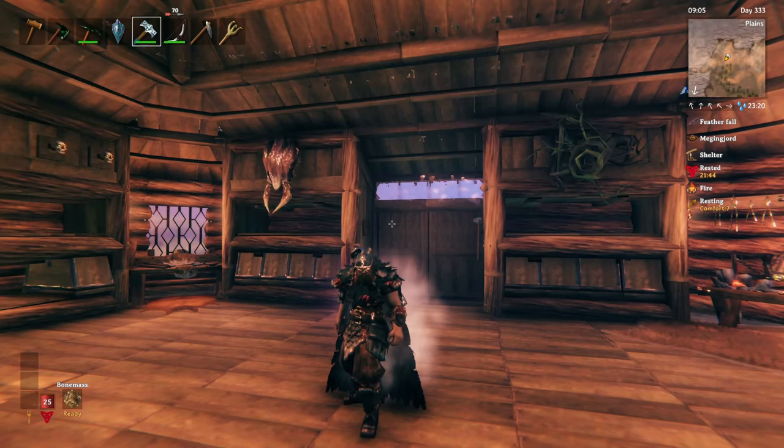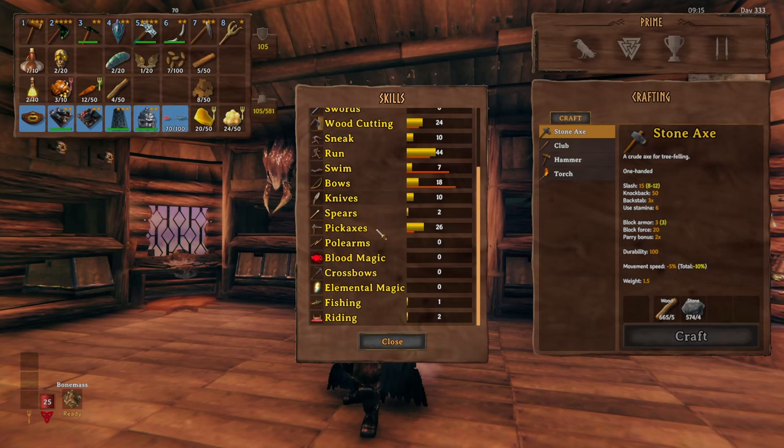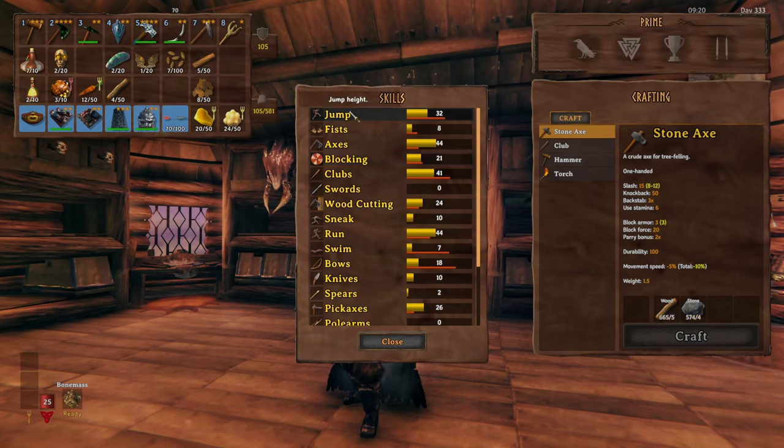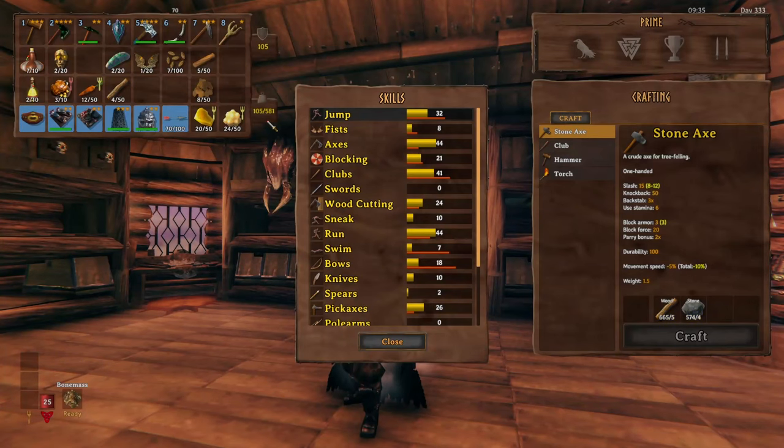The next one is called Fascinating Carry Weight, and what this does is allow some of your skills to actually affect your carry weight. This is fully customizable, and I have it set up to follow things that you'd need more carry weight for — jumping, wood cutting, running, swimming, pickaxes, fishing — things like that are set up to adjust your carry weight. They give you little percentages based on how high those skills are. You'll notice over here we have a total carry weight of 581, which is a lot higher than the base game even with the belt. It also makes skills a little more interesting, so things you normally wouldn't spend much time leveling up actually give you an even better bonus.